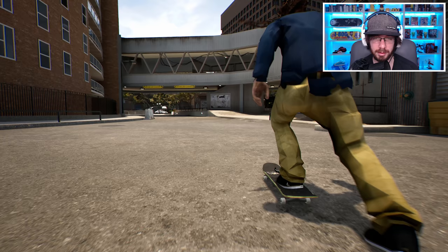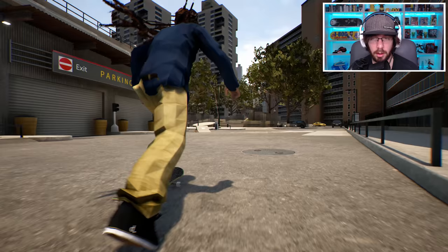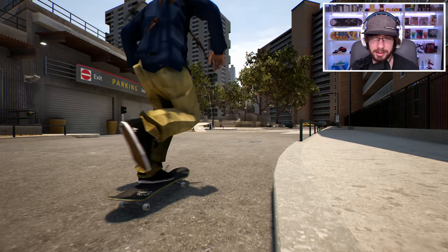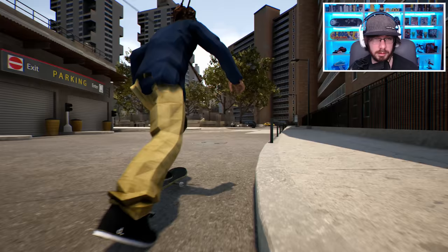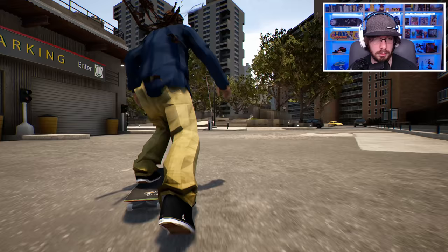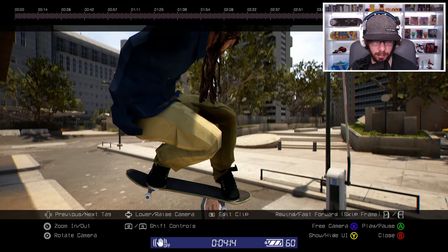Let's do this. I'm going to try to grind the top of the stop sign. I'm pushing mongo — I wasn't expecting to start off in switch. Okay, there we go. Let's get some speed and try to make it to the top of that stop sign. Let's try to do an overcook on it — maybe if I can pop at that angle. I just popped completely over it, so I have to figure out the best way to pop off this kicker to get that perfect height. I definitely need to line up better.